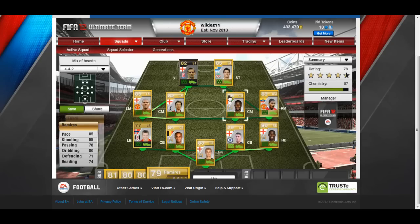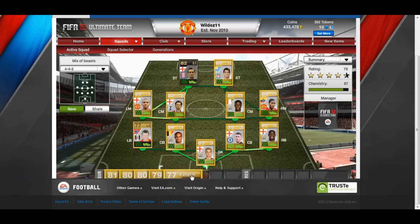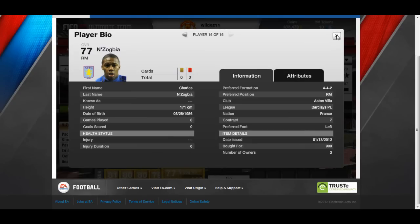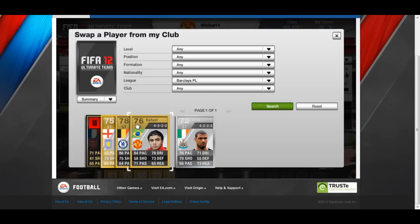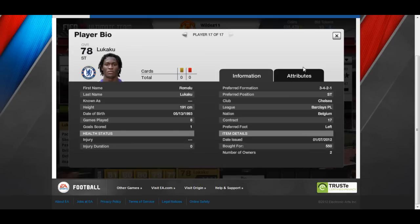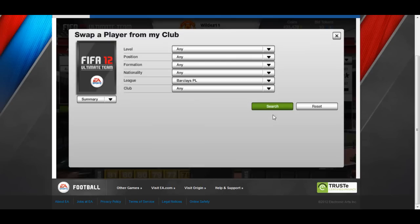We have Charles N'Zogbia - if you need a goal in the last few minutes this man can do it. He's got 90 pace and 84 dribbling and could easily start if Ashley Young wasn't in the team. He's only 900 coins. The next player is Lukaku - so underrated for 550 coins. Everybody in Ultimate Team should have one. 85 pace and his in-game stats will blow you away.